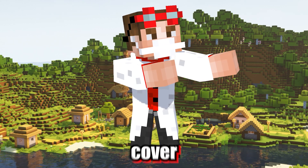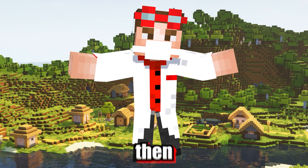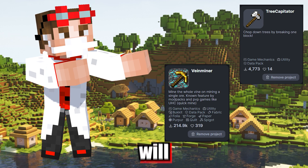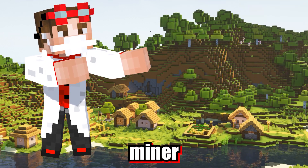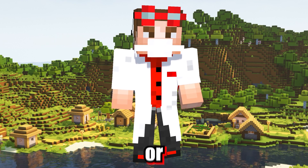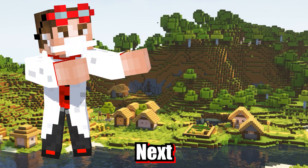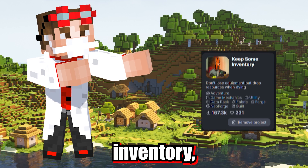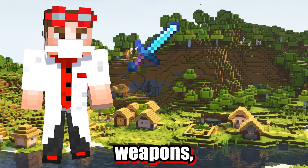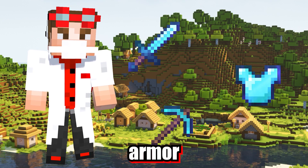Enough about my datapack — let's cover some of the returning classics, and we will then dive into the featured datapack of the month. Returning as a fan favorite will be Tree Capitator and Vein Miner. With limited time, you don't need to be wasting it chopping trees or finding the end of that coal vein. Next on the list is Keep Some Inventory, which will allow you to keep some key items such as weapons, tools, and armor when you die.